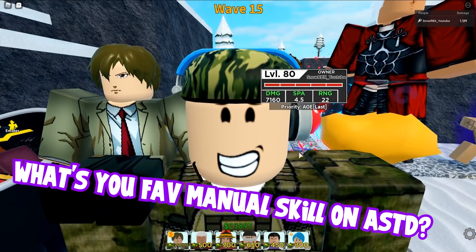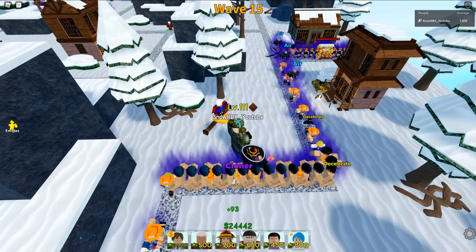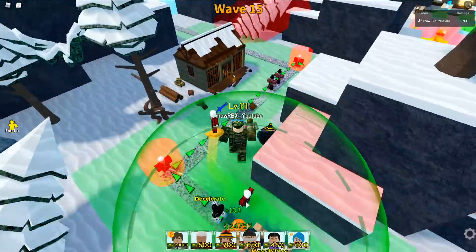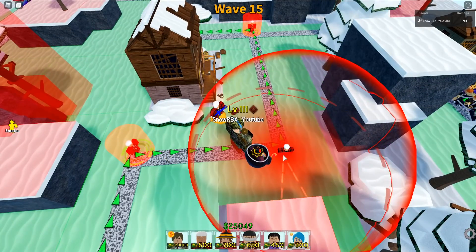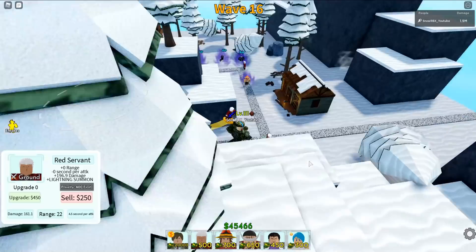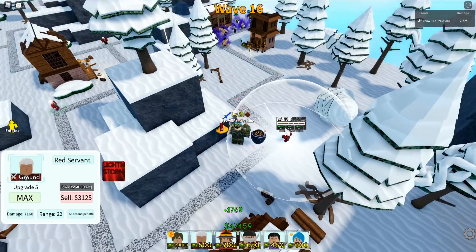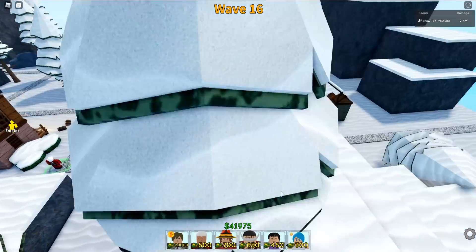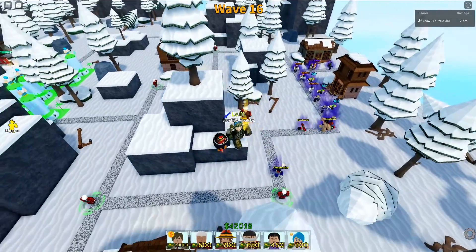What is your favorite manual skill here on ASTD? For me it's always gonna be the Sunoto — I think that's already part of being an OG. Just a little trivia: Light Yagami was actually one of the worst five-star units before, but it was just because of a change to his character that made him part of the meta since then.